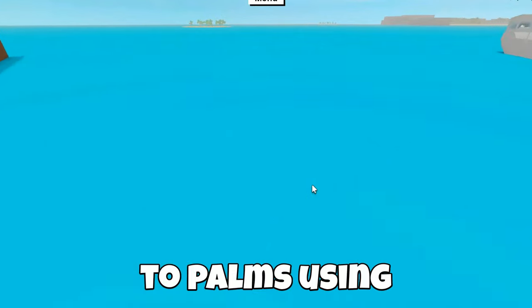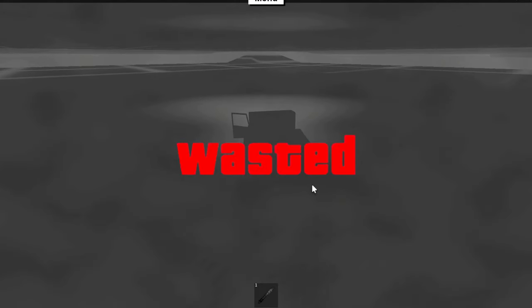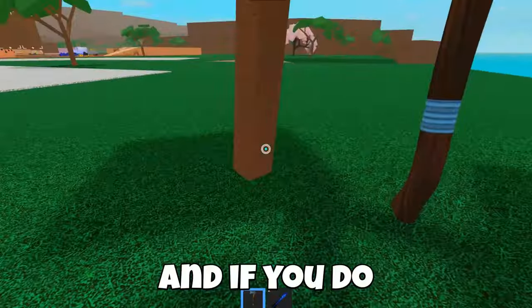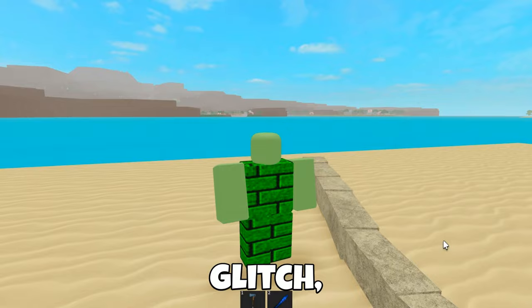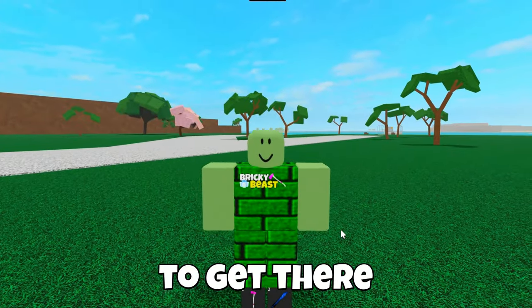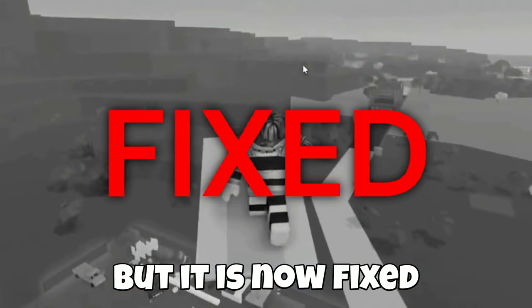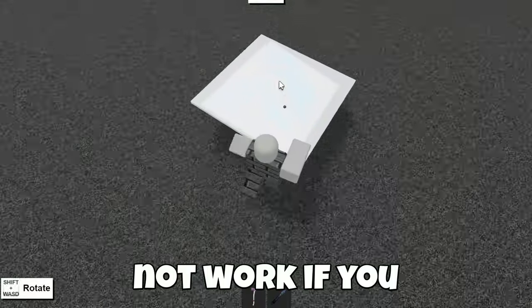If you try to drive to palms using your car, then you will die. And if you do the axe fling glitch, you can't bring back the wood. So the only way to get there is by flying. Before, you could just fly by pulling the item under yourself, but that is now fixed, so it will not work if you try to do it.